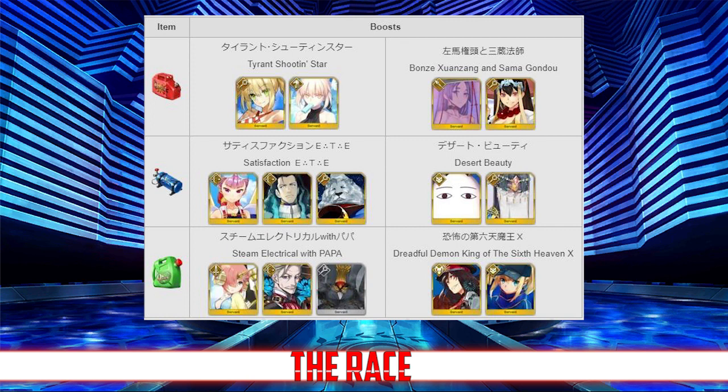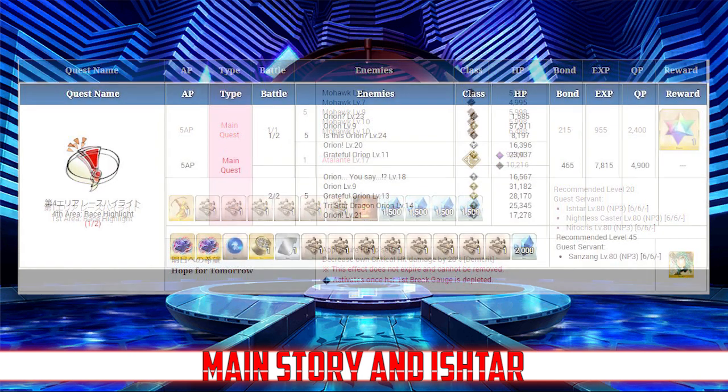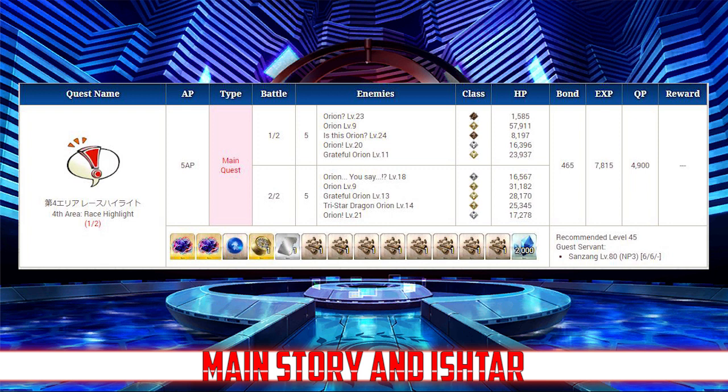That covers the basics of the race, but there's still a story attached. Main quests appear in the middle and end of each round, and you cannot progress through the rounds until you finish them. Most are just story without battles. Once the racers reach the midline, there's a main quest, and then another once they reach the end before the next round begins. Even if round two begins, you won't be able to farm it until you finish the main quest for round one.